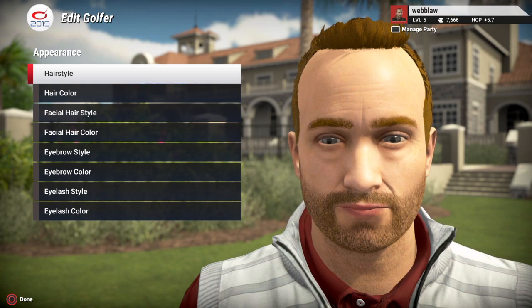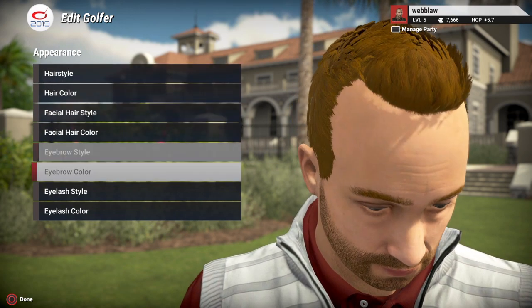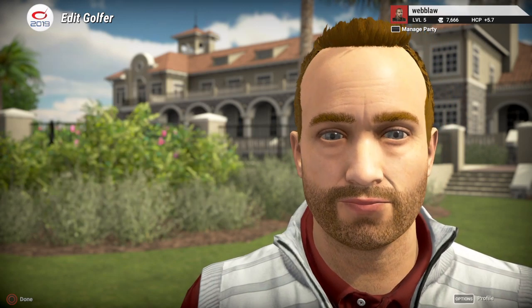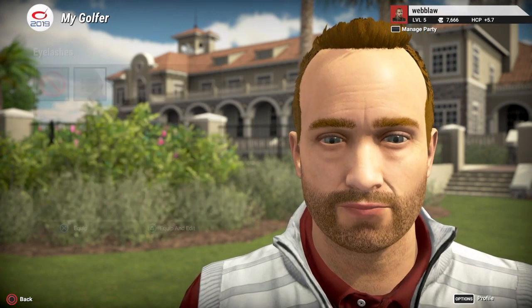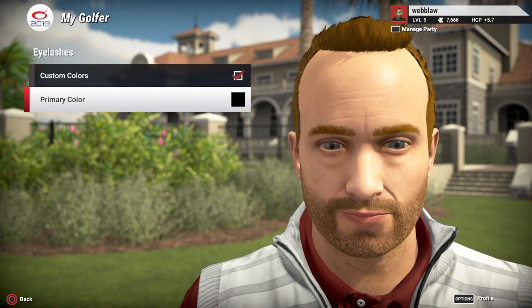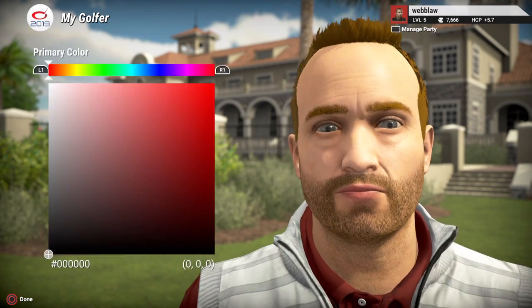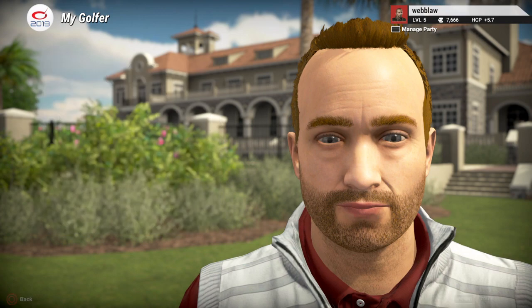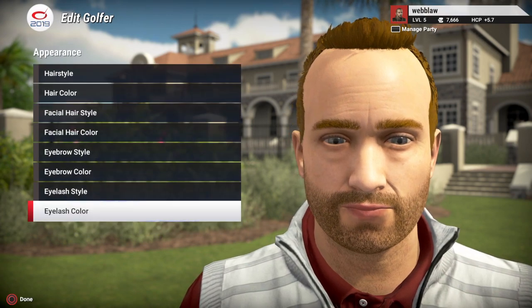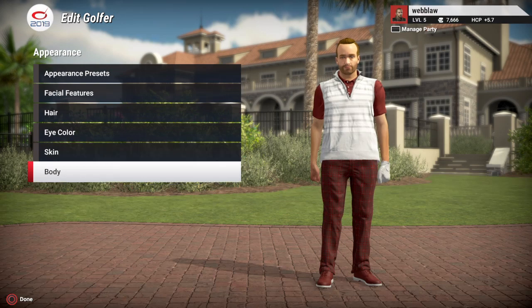For example, look at the eyelash style option — you hit triangle to equip, and you can even set the primary color of your eyelashes. Do you want pink eyelashes? I'm not going to get that detailed into it, but you really can mess around with this stuff.